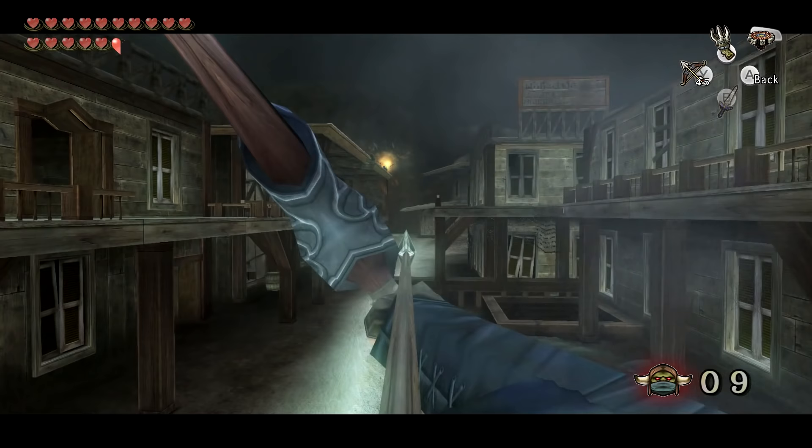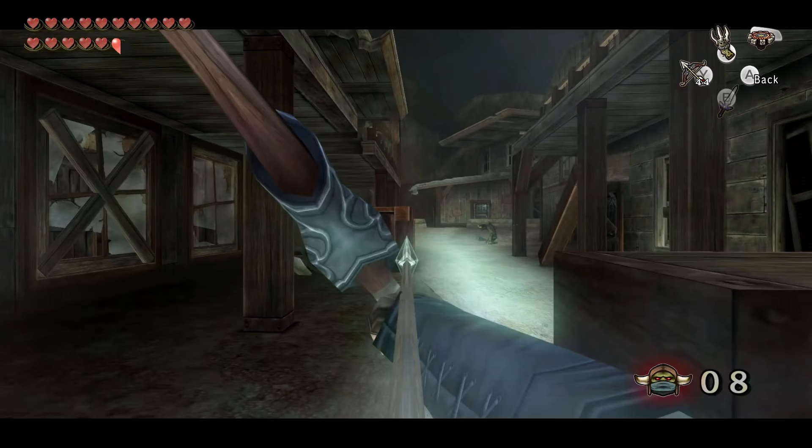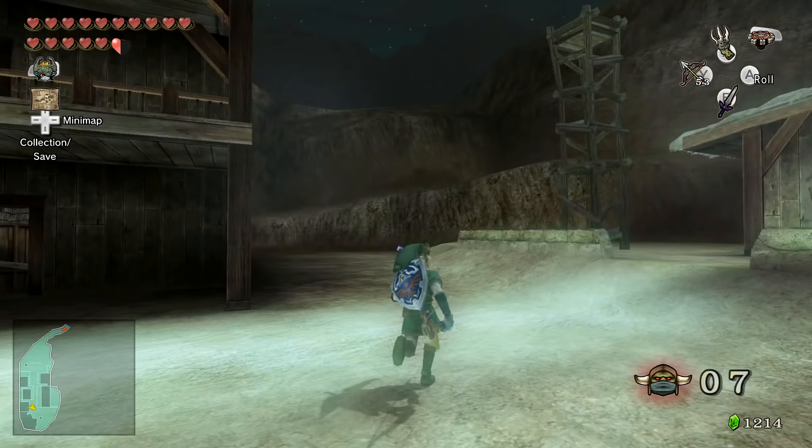This is the village that the Sheikah tribe — they don't actually say the Sheikah tribe, but just the tribe that guarded the royal family — resided in. It's completely run over, abandoned, and it looks deserted. It's not really the prettiest view, but it's still really nice to visit and it's actually really small when you come around it.